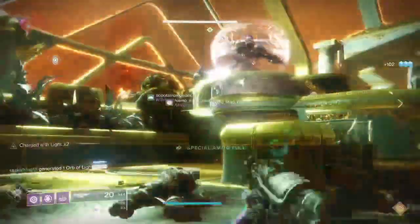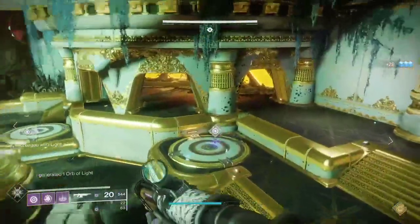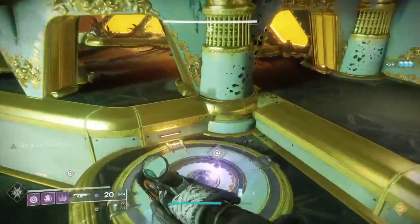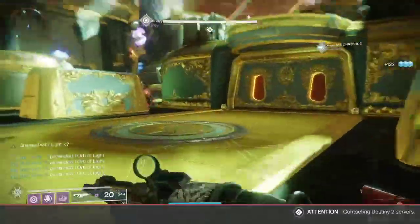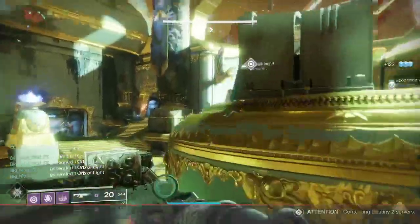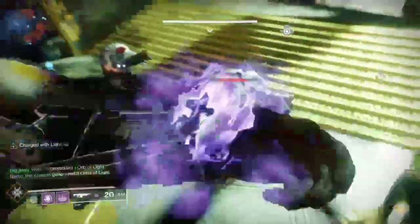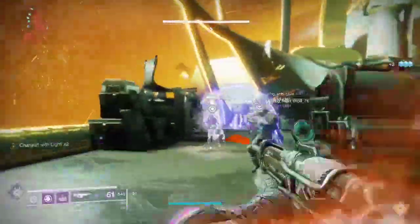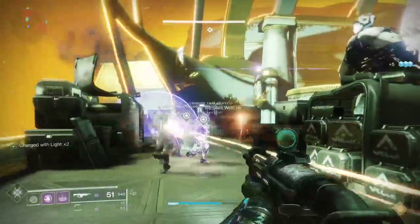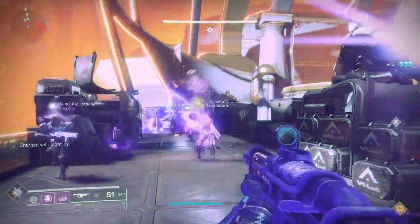You will get a debuff called Greed, and if you get too much Greed you will die. So you pass the orb back and forth. Once you've charged it and started passing it, the second orb will spawn. Two of the remaining three people will grab that orb and head behind the boss. That will leave one more orb that spawns for the last person, who gets that orb and charges it in the white crystal node.